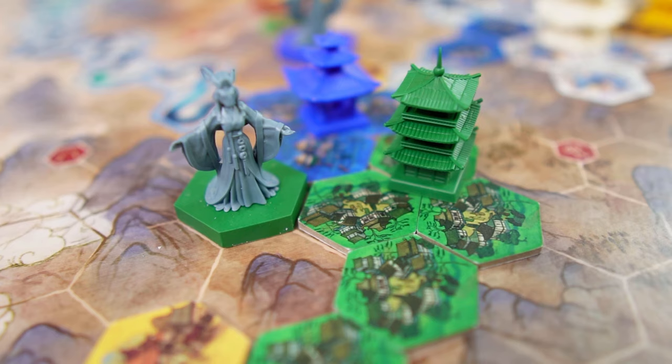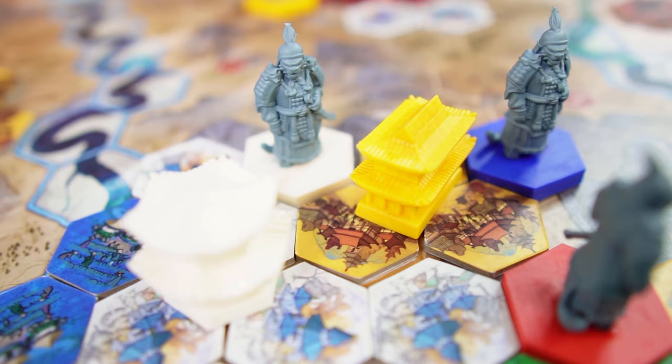This Reiner Knizia game has a bit of re-themed history. Huang is a re-themed release of the 2018 game Yellow and Yangtze, which was itself a redevelopment of the classic Tigris and Euphrates. Now, after over 25 years since this well-loved game was launched, you'll be able to enjoy its updated graphic design and components while continuing on fighting for your dynasty.